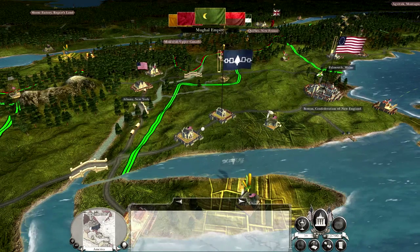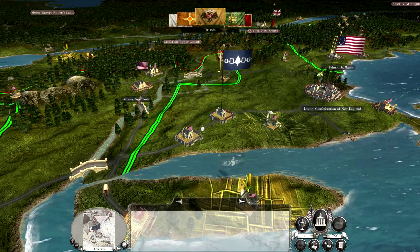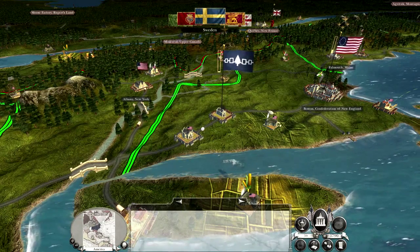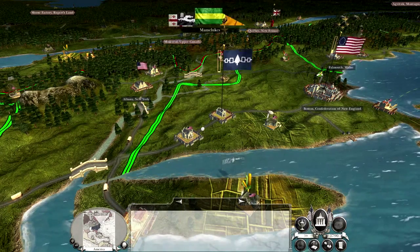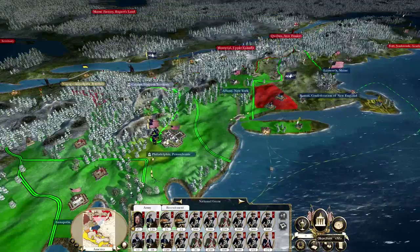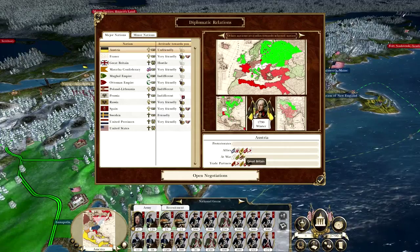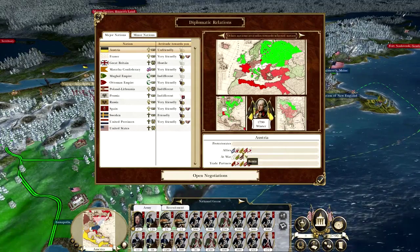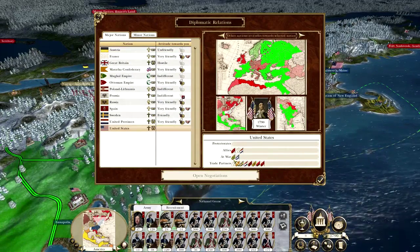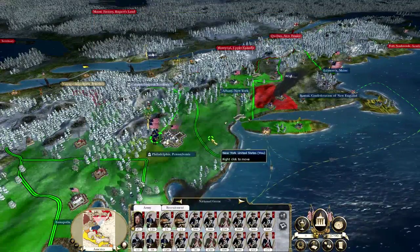Once that's repaired, our supply lines will open back up and we will be able to get more money. A very interesting development — we finished the Cherokee, and Austria has a foothold in North America. Who are their allies? Great Britain, Russia, Savoy. Great Britain just allied with them. Who likes us? Russians, France, Spain, and the Ottomans. By repairing that simple dock, our supply lines are back open.